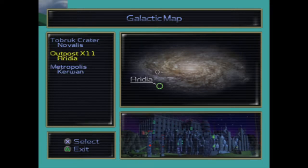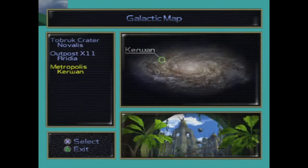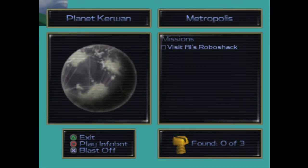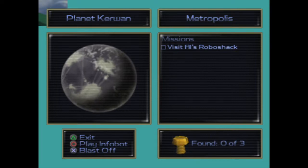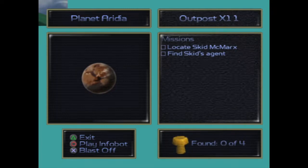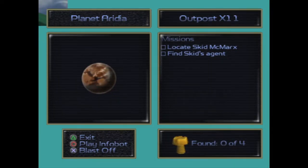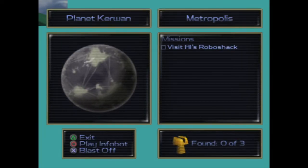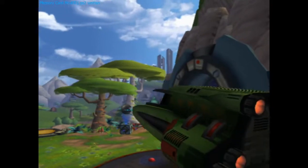So here we are on Novalis. Metropolis sounds like a place we need to go — and we have a mission. Oh my god — whoa! This game just took on a whole new level of cool. You can go to different planets and do missions! I just assumed it was a linear game like Mario 64, one level after another. But you actually have control over your missions. Damn, that is cool!